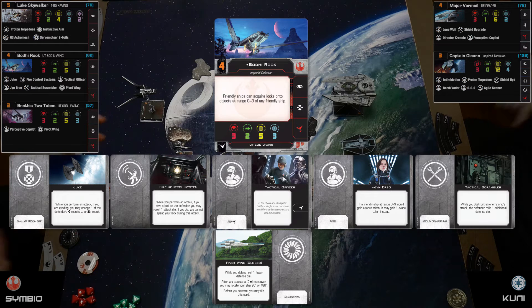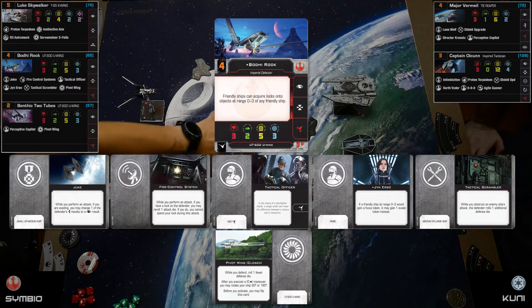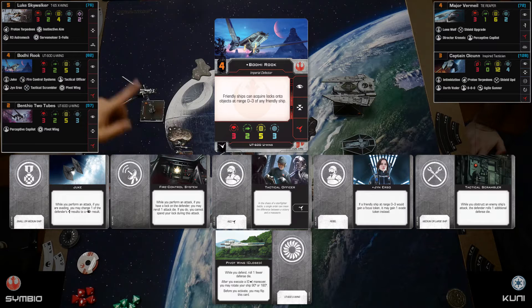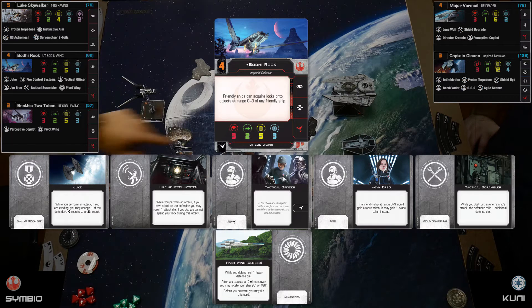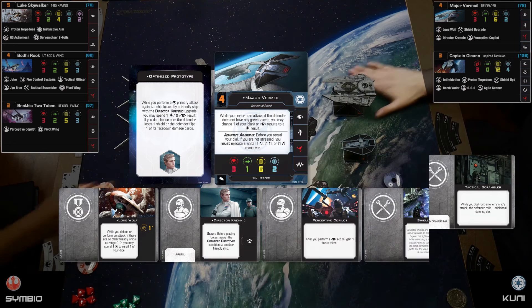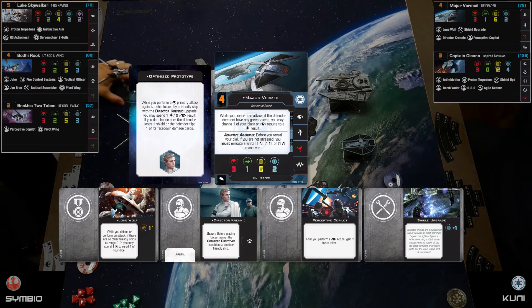Rebels don't usually have a lot of evades, so I was trying to figure out how to get more evasion because I was taking tons of damage. Last card is Tactical Officer, which makes my coordinate action go from red to white so I can share that action without stress. Bodhi is at 62 points, Luke is the highest at 80, and Benthic is at 57.